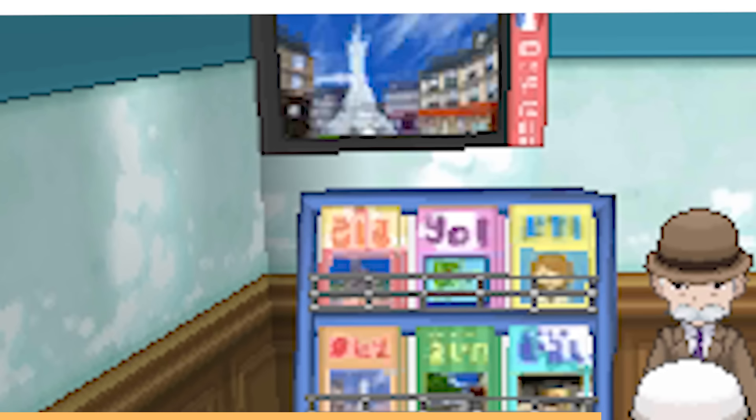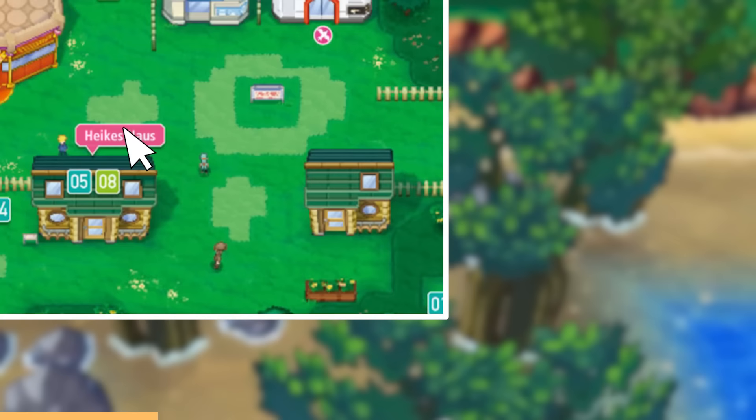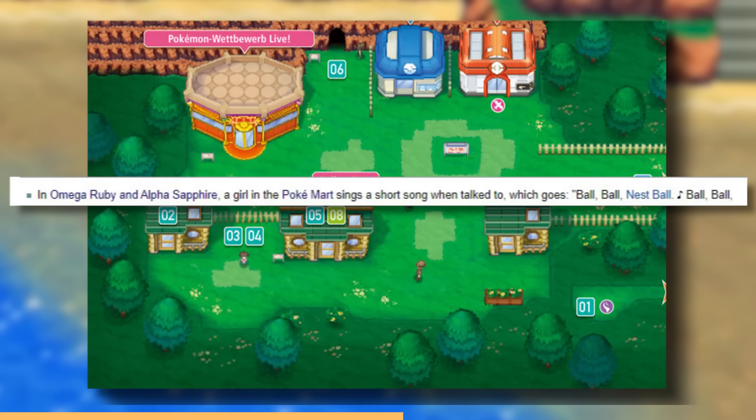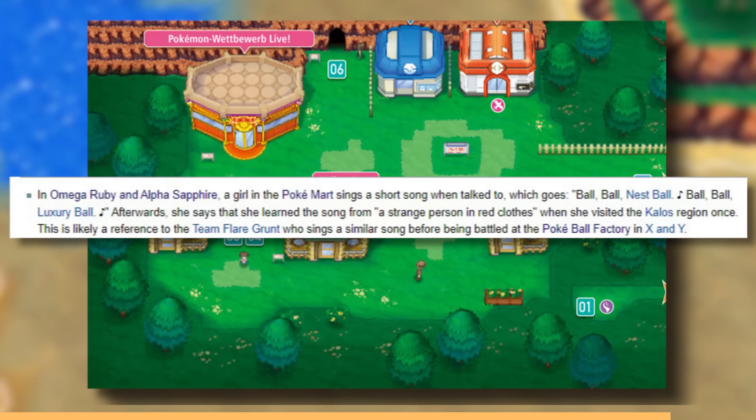Another cool little Easter egg is that in ORAS, you can find a girl in the PokéMart in Verdanturf Town, where she'll be singing a short song that goes: 'Poké Ball, Nest Ball, Poké Ball, Luxury Ball.' She says she learned the song from a strange person in red clothes when she visited the Kalos region. This is a reference to a Team Flare Grunt who sings a similar song before being battled in the Poké Ball factory in X and Y.